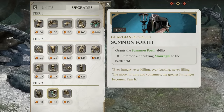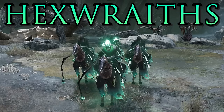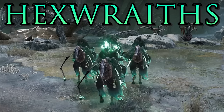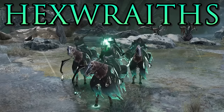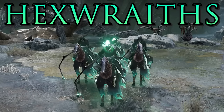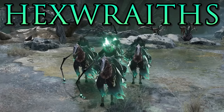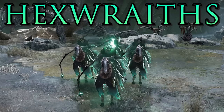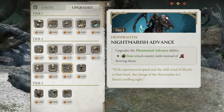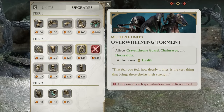The Hex Wraiths are a cavalry type unit with three useful abilities: a charge attack that slows and damages enemies they pass through; an ability that increases movement speed and makes them hidden for 30 seconds; and an ability that causes fear to nearby units, making them run away — handy for clearing units off a point or saving friendlies from bad matchups. In tier 2, their charge ability can be upgraded to stun enemies instead of slow them, and Overwhelming Torment can increase their health.